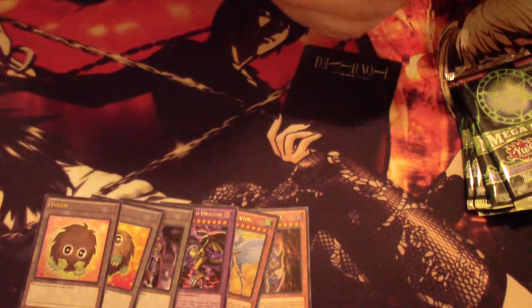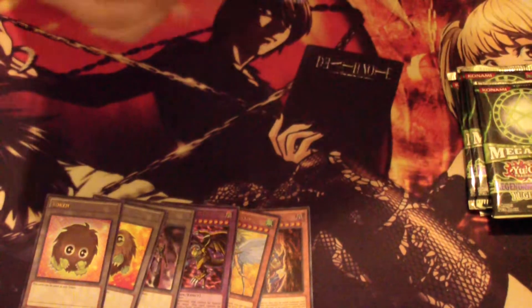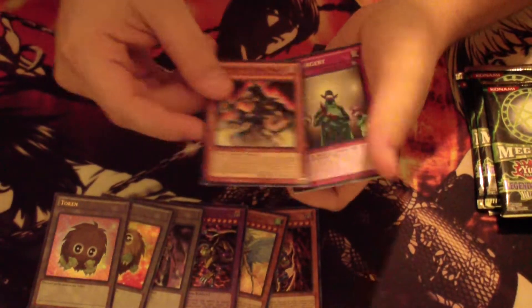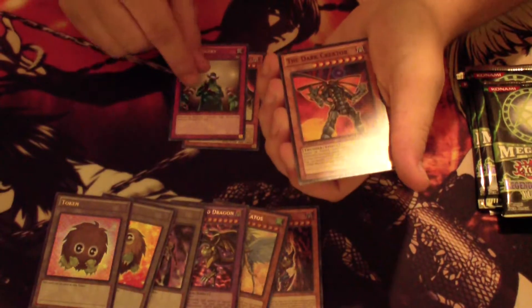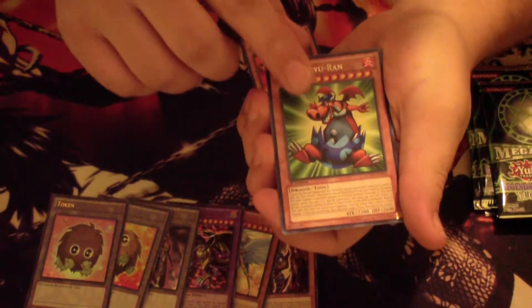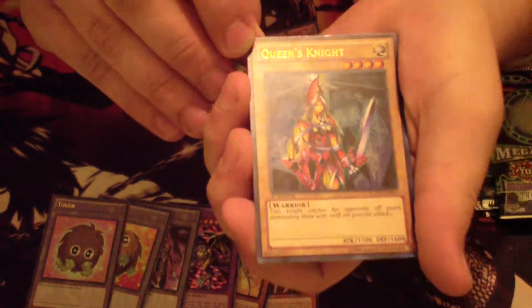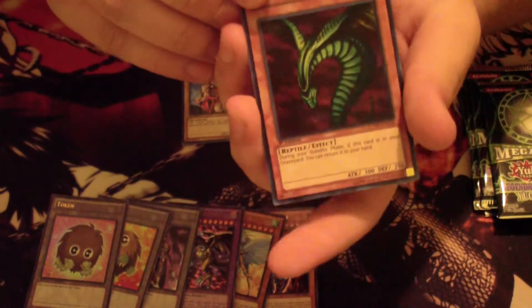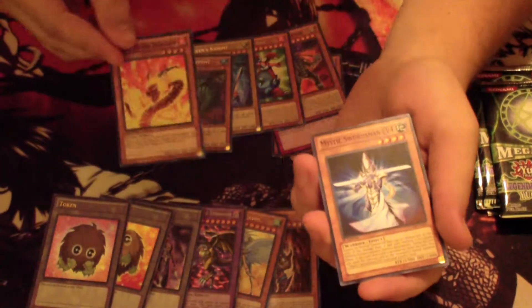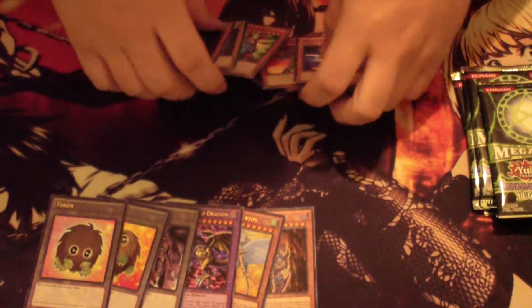All right, now let's get to the packs. Comes with five mega awesome packs — each comes with a rare, a super, an ultra and a secret. Got the Sorcerer of Dark Magic, DNA Surgery, The Dark Creator — pretty good card — a rare Magnarun Ryu, ultra Queen's Knight — look how amazing that looks — and the secret: Sinister Serpent, great for a goat control deck. Got a Metamorphosis so it comes right back. And the super Solar Flare Dragon, Mystic Swordsman level four, and Dark Horus.